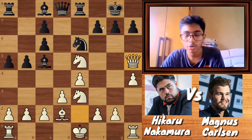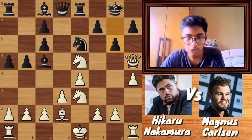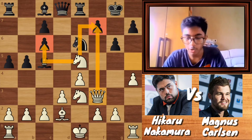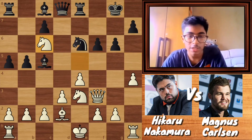Nakamura played queen to h5, attacking the f7 pawn. G6, queen to f3 — now also attacking the f7 pawn, and the c6 pawn is also falling. Then f6, attacking the knight, knight into c6. So now Nakamura is 2 pawns up.